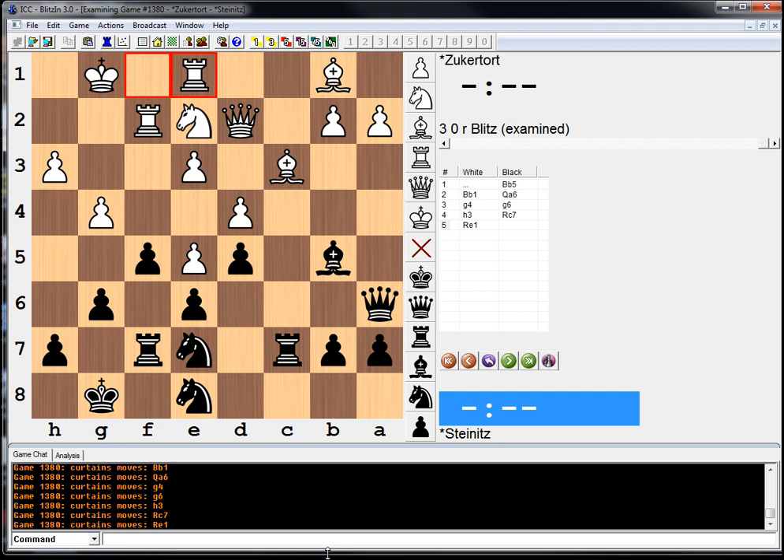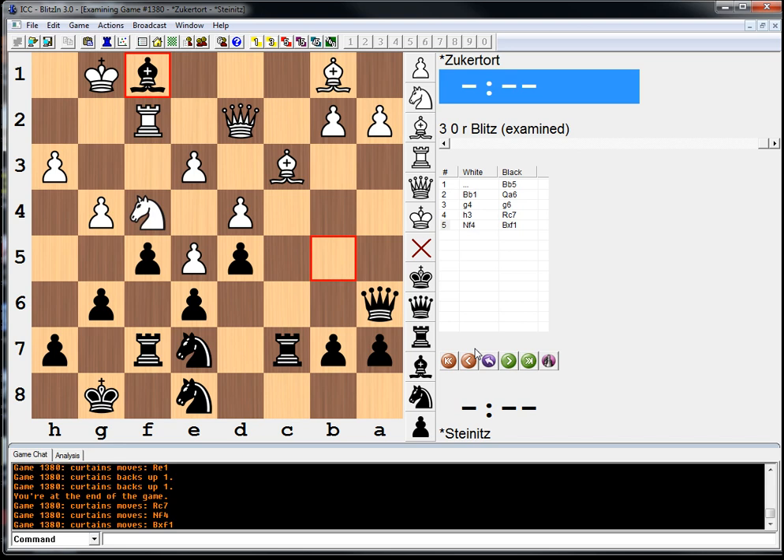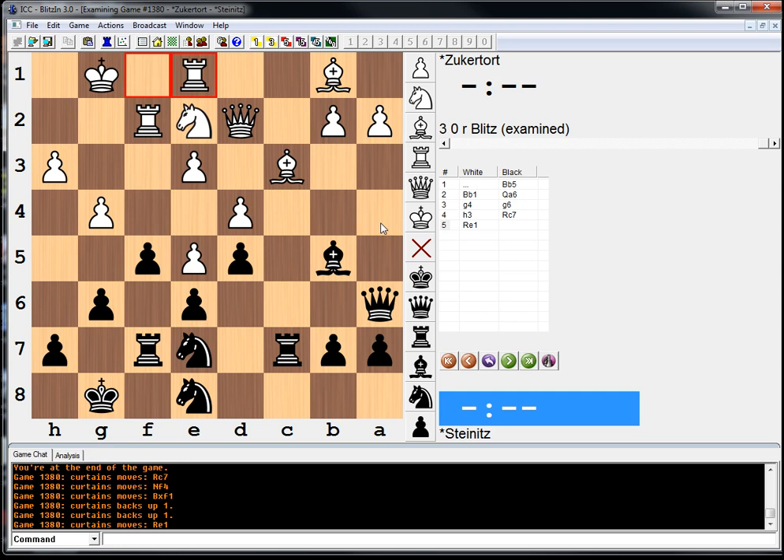At this point, Steinitz really botched up. Last move, this knight couldn't move because Black would simply capture the rook behind it. So he couldn't go knight f4 because the bishop takes f1. Now that he played rook e1, however, the knight is ready to move, and therefore we must capture on e2.